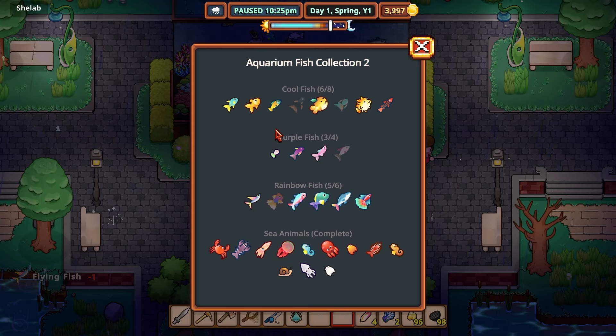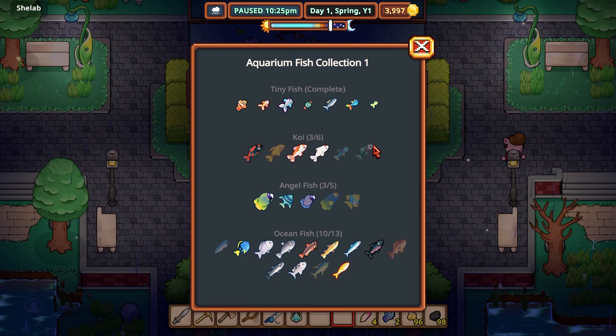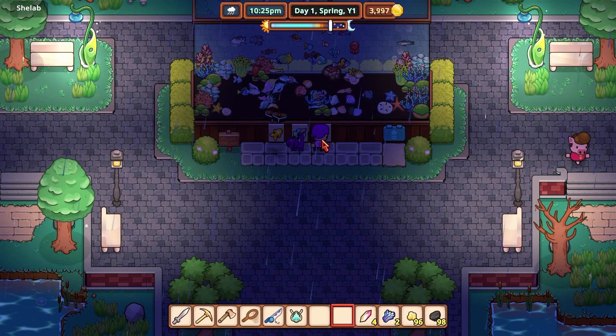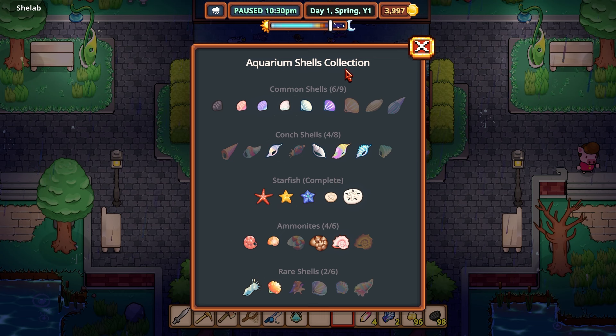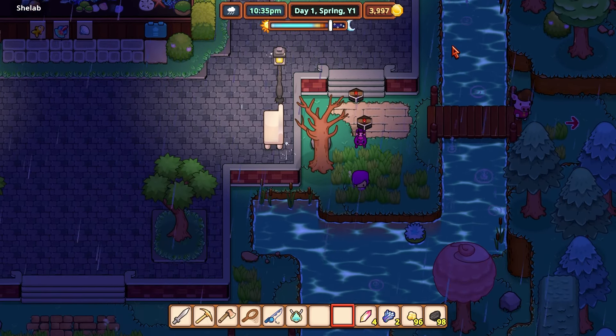We've got three of the purple fish — one more to get there. Two more cool fish, one more rainbow fish, three more koi, two more angel fish, and three more ocean fish — and then we've done everything! Wow, that's insane. The conch and shells we're not getting so many of, but we do seem to get shells sometimes when we fish. Not sure on the deal with the shells, but we'll keep trying with the fishing and see what happens.